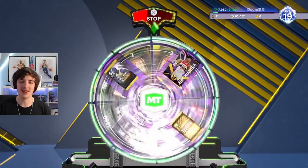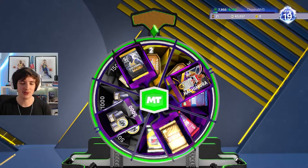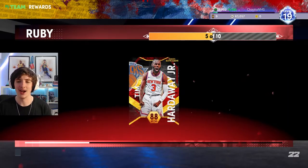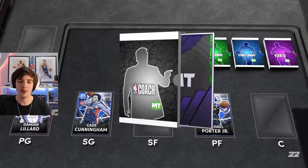We get a spin and unfortunately we only end up with two tokens, so we don't get a pack or a lot of MT or Rui — just two tokens. We have now passed 15 tokens and can max out our Ruby. We need five Rubies to move to Amethyst, so we pick up Tim Hardaway Jr.